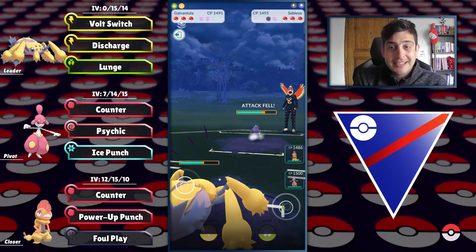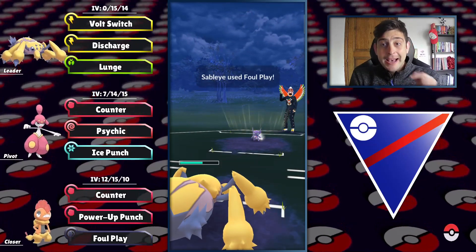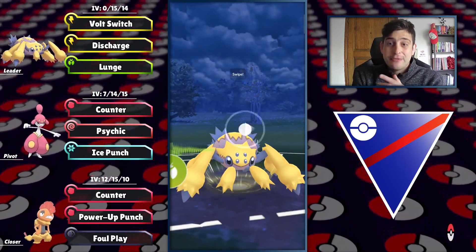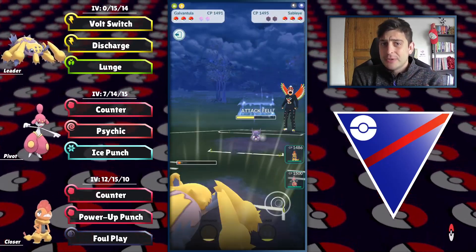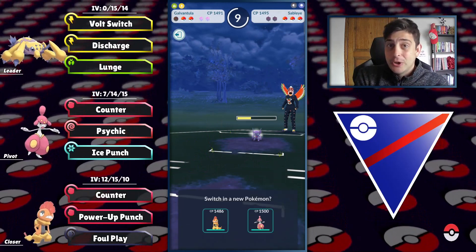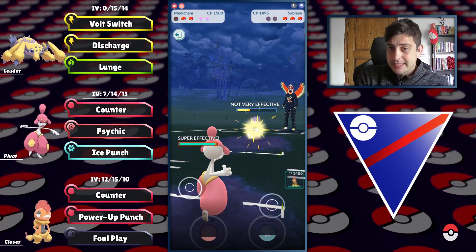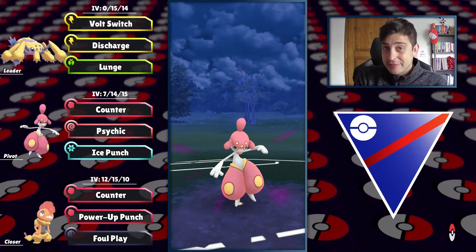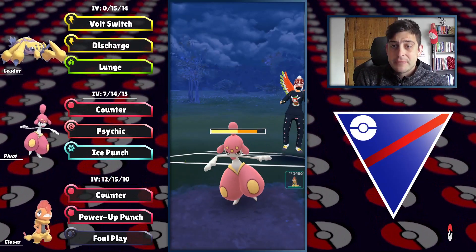Galvantula will lead successfully against a lot of threats for the current Great League meta. At the back we have Medicham as our safe switch, which is a fully XL-powered Pokemon, but if you don't have those XLs just go with a regular build to get as close to 1500 CP as possible. Medicham is going to be an amazing threat. Scrafty joins the lineup as our closer, and most of the time we'll preserve shields for that Pokemon.